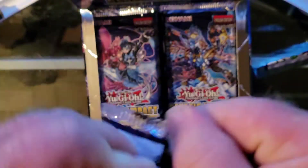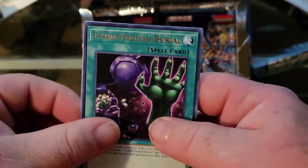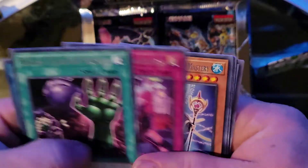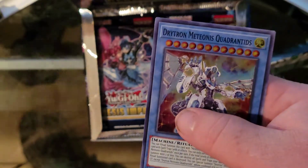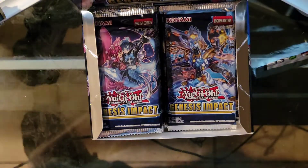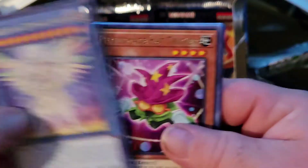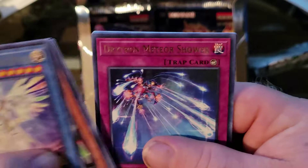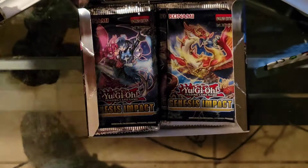This isn't looking good guys. So far no Collector's Rare and no ultra rares - just straight super rares. Can we get better? Extra Foolish Burial, Spirit, Nightmare Unicorn, Evil Twin Challenge, Evoke, Evoke, Evoke, Drytron Meteonis Quadrantids. Not the Drytron we wanted but it's the Drytron we got. Starting to worry here. Next pack: Light, Performance Hat Trigger, Invoke, Drytron Meteor Self-A, Drytron Fafnir.